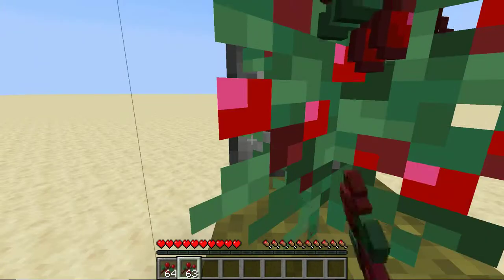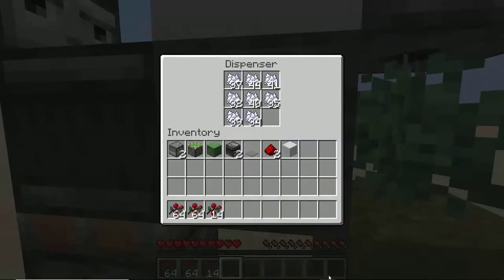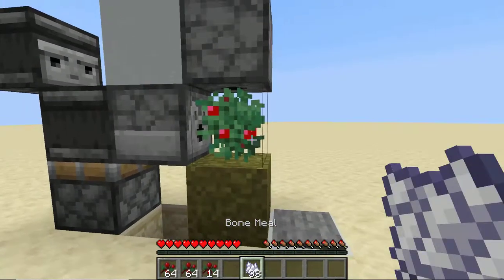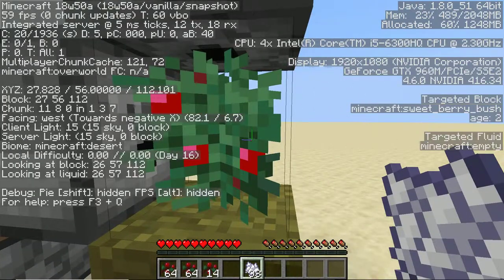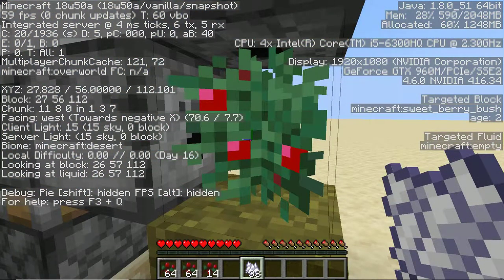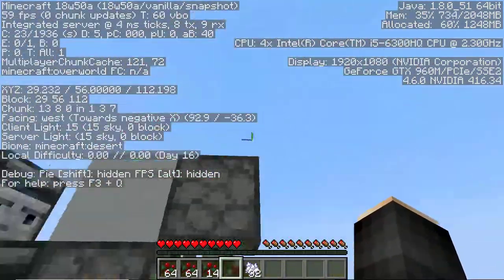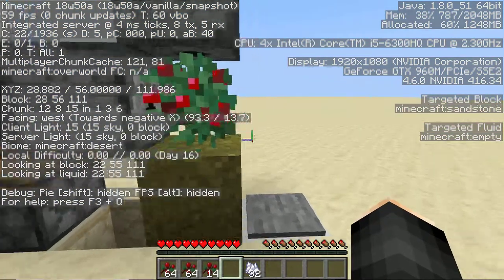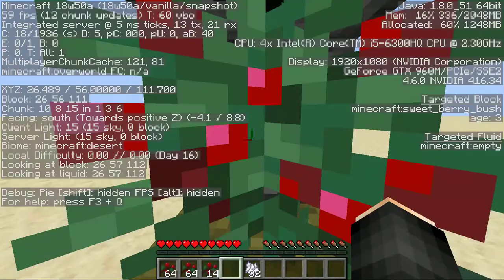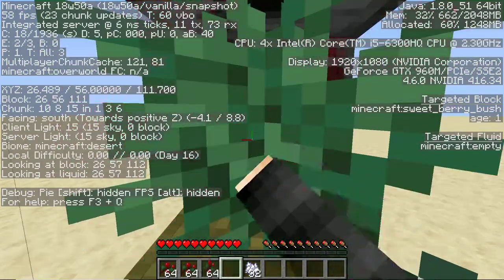You will need a dispenser, because each time you bone meal these items — if you bone meal this once, all the way to the right you can see h2. So you have to bone meal it again to get max efficiency from the berry. You can see h3, so that's why we're using two bone meals — to go from h1 to h3.